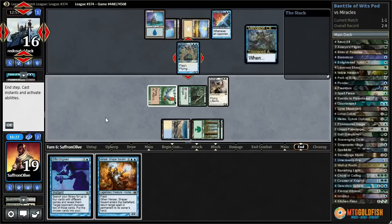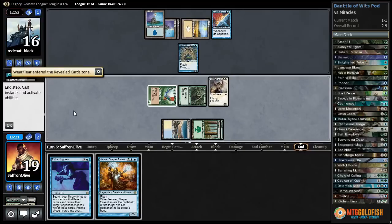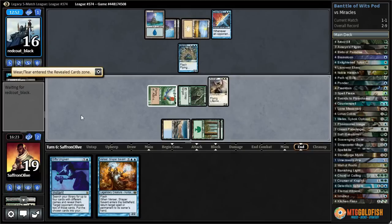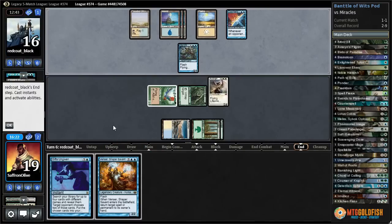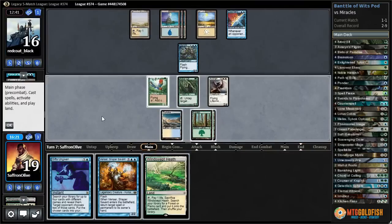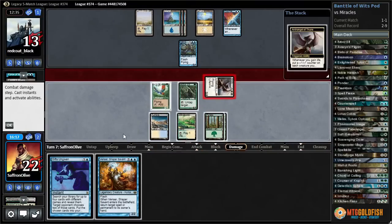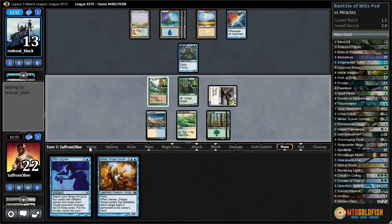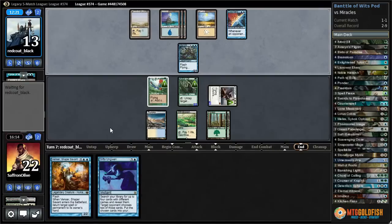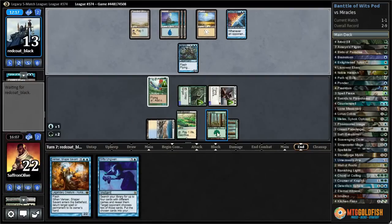Flooded Strand on top — that's not a Terminus. Vendilion Clique — blank draw, drawing a Flooded Strand. Here comes a Clique — they can take our Venser or our Gifts Ungiven. They target themselves to draw the Flooded Strand and get rid of a Wear/Tear. They get a clean draw — do they hit Terminus? No, there's a Flooded Strand. Windswept Heath — that's good! Archangel gets a counter on everything, puts us up to 22. Pass, leave up Venser.